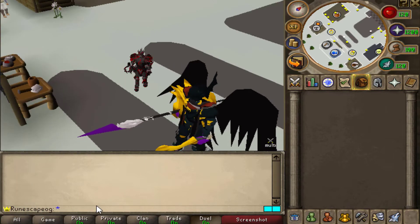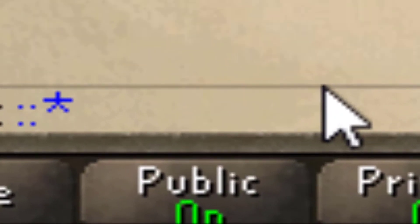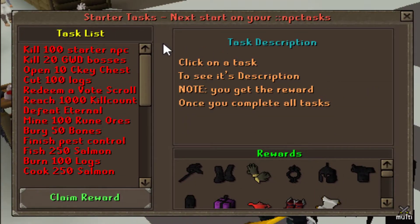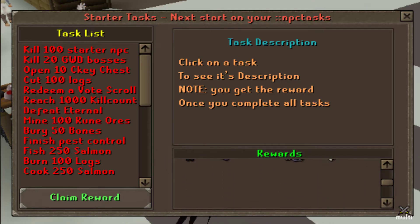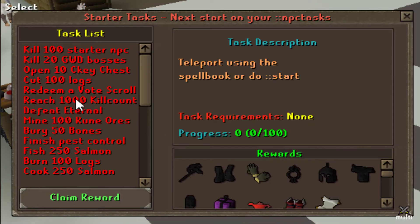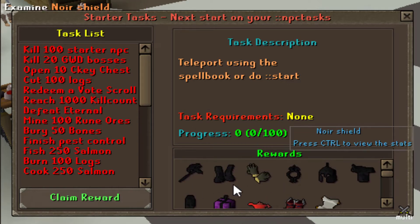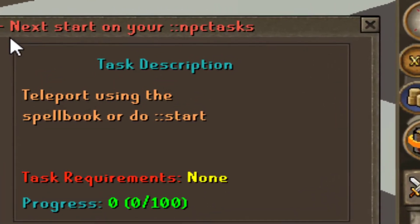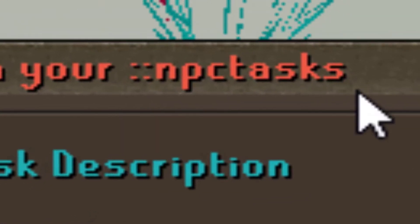Alright guys, so if you're actually brand new, I recommend you type colon colon, then 'rate starter tasks'. What that's going to do is actually list you up on the starter task list, and it's going to be so nice because you can get some great rewards out of these. For example, if you get 100 NPC kills, you're going to be able to get all of these rewards, which is really nice. It even tells you the requirements, how your progression is, and you can teleport using the spellbook or type '::start' to actually start the grind. It even tells you the next step on your NPC tasks.